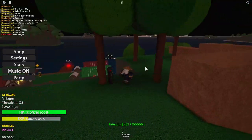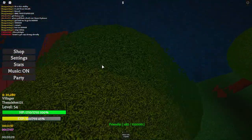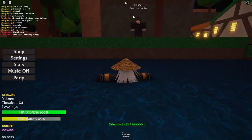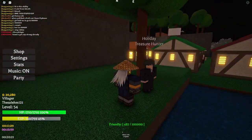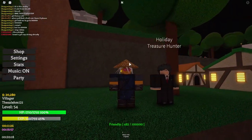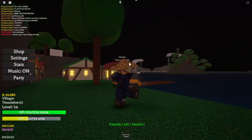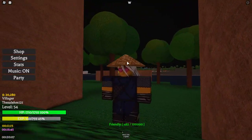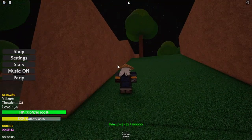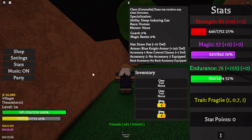This NPC right here helps you get armor — same thing, interact with him, he gives you a compass, and follow that compass to the armor. And this NPC gives you a treasure hunter holiday thing — not really sure, I think he gives you holiday gear or accessories, but he also gives you a compass. So that's how to get accessories, double fruits, armor, and all that good stuff. That's everything you need to know to get settled in this game — hop on, level up, get a superpower and accessories, and get OP.